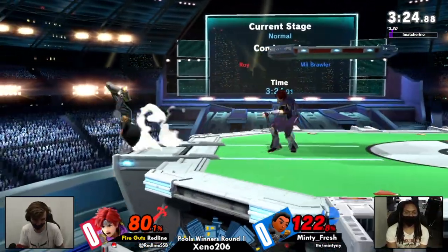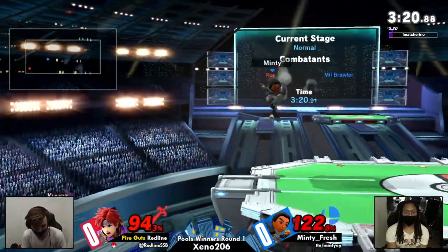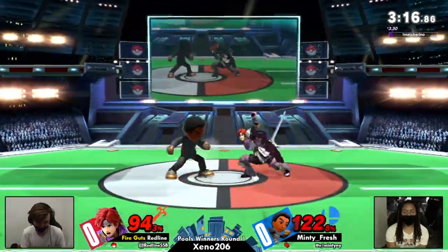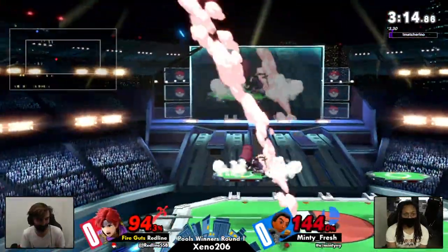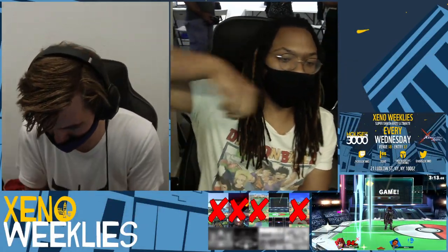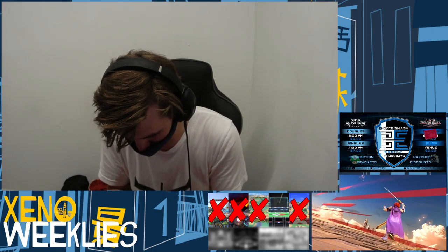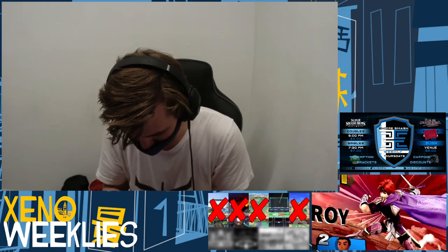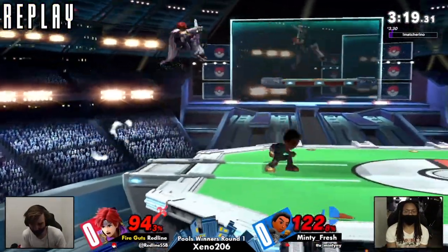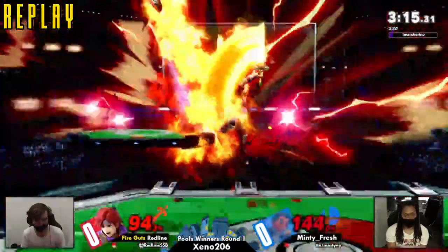Back throw once more — scary place to be with Roy. That would have killed too. Minty's opting for a lot of shot puts instead of Nairs and whatever Mii Brawler goes to for edgeguarding — oh, that will get him. I think that might have been sus DI on his part. Roy's up B doesn't really kill that well in this game. Is it DI straight out or DI down? I think it's DI out. Even if you don't get it quite right, I don't think you should be dying at that percent. But Minty definitely started picking it up way better towards the end there.